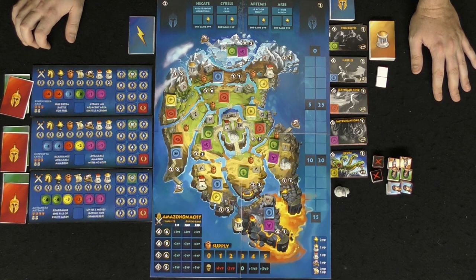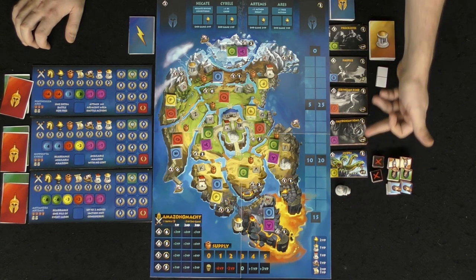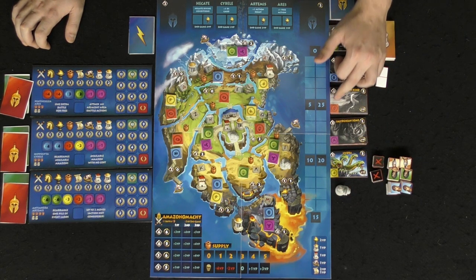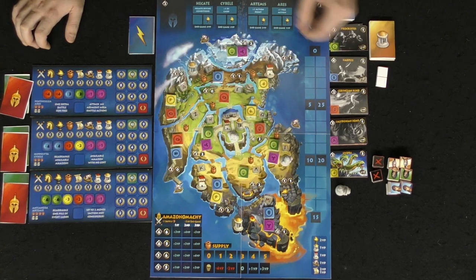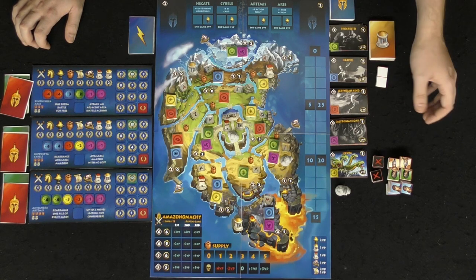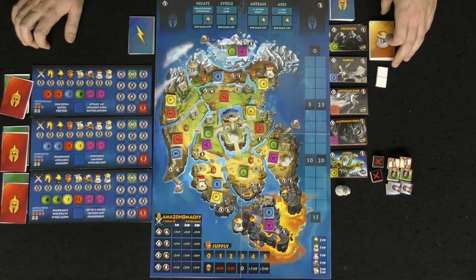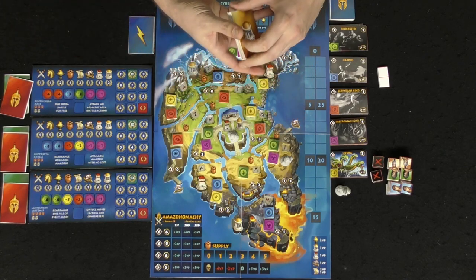So here we have the game Rise of the Amazons and everything included, including great little miniatures for the characters you'll be utilizing. These cards here are the monsters with their different locations or tokens associated with them on the board. There are also player tokens for the Amazons — the game says two to four players, but I have just three here to show you. There is a deck of end-of-game victory condition cards as well as action cards you can take throughout the game.